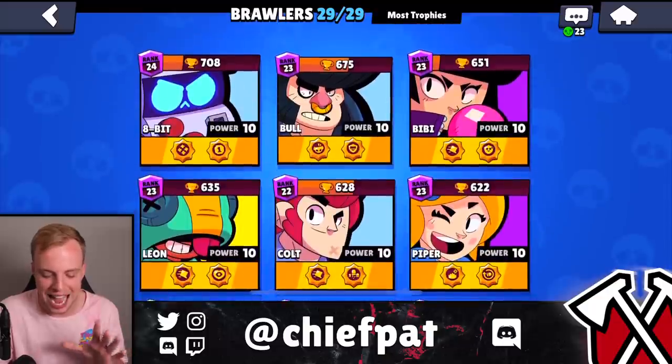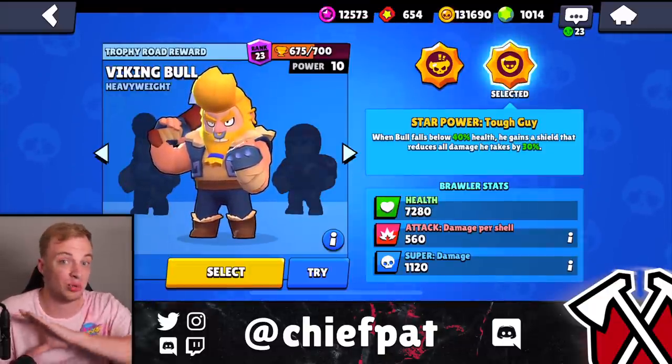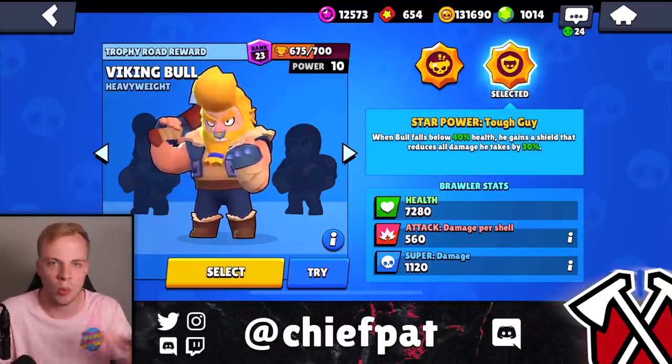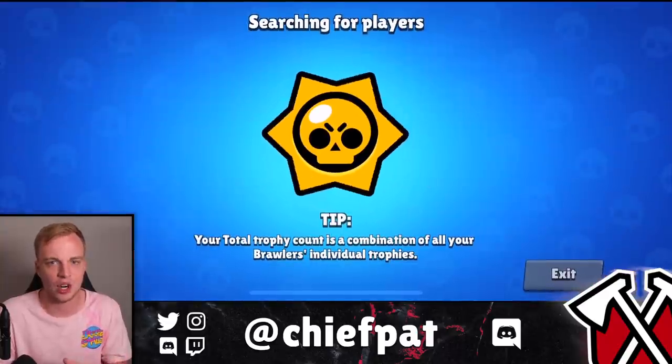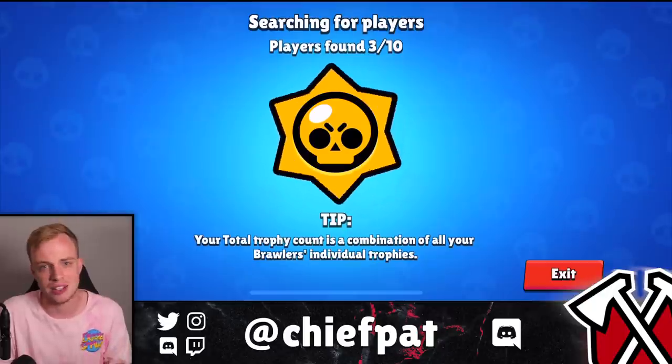It's not going to be Band-Aid Shelly — it's actually going to be Bull. With Bull you want to play kamikaze style: just run straight forward into that robot, get as much damage as you can, die, and repeat. You don't want to stack up power cubes or play conservatively — you want to get right up in that robot's face.